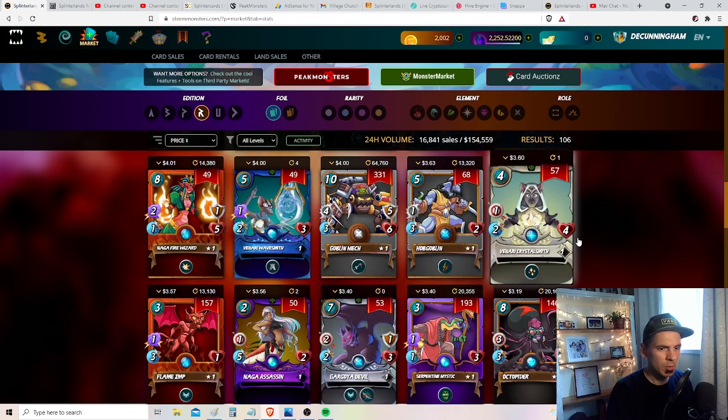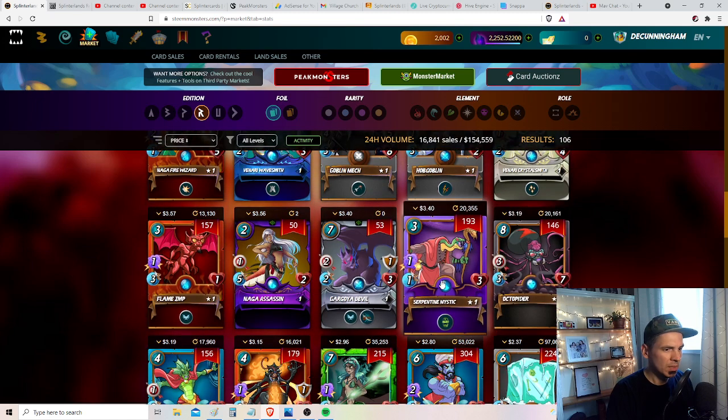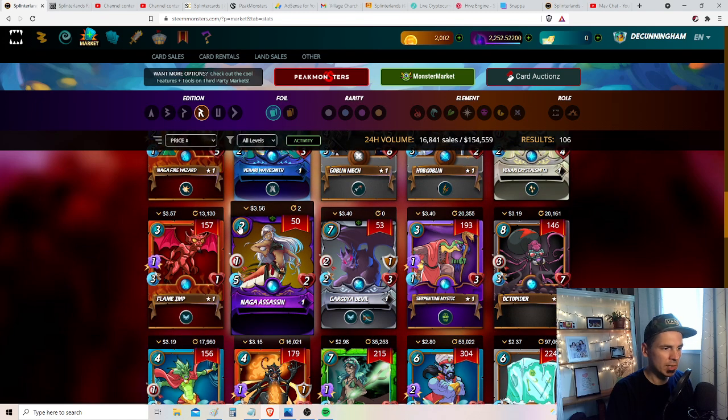Wave Smith — or Crystal Smith — with the Dragon element. This is my second favorite new one. Love this card for the cost. Being Dragon makes it compatible with all of the splinters, which is great.